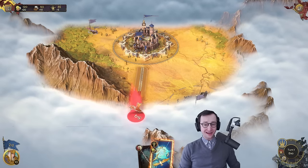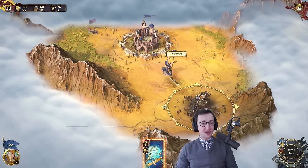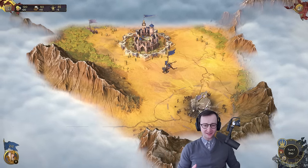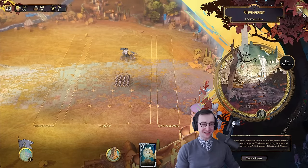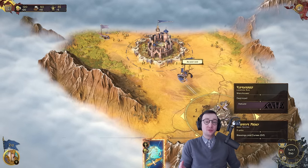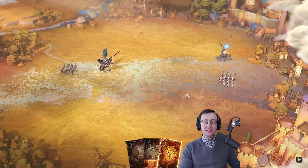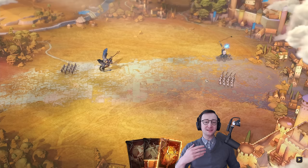As you take your unit you'll notice you have movement points — we have 10 right now, and moving here uses two. There are no squares, no hexagons; this is just an open world map and you can move as you please. Looking at this roaming army, they have some melee units and a catapult. I'm not a fan of that catapult, but I'm going to attack in the hope I can juke them, and this will also let me show you how combat works.